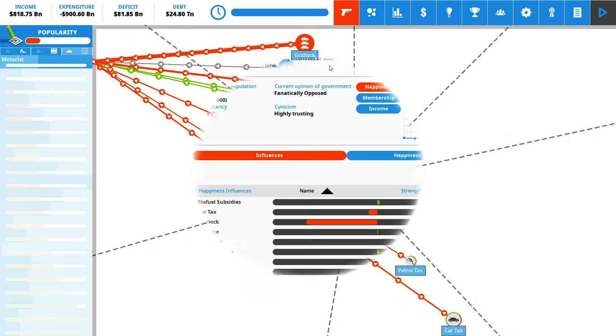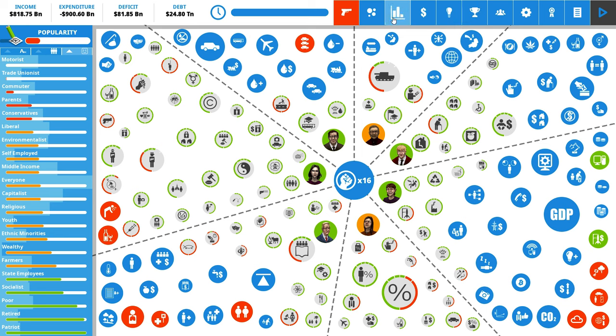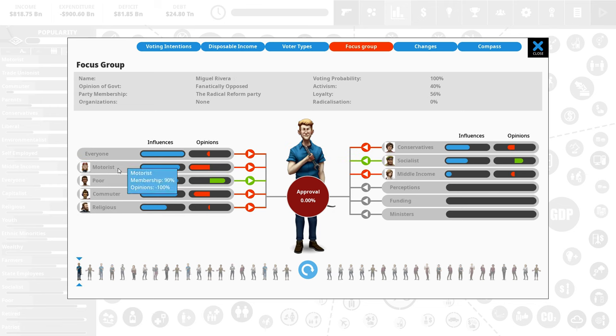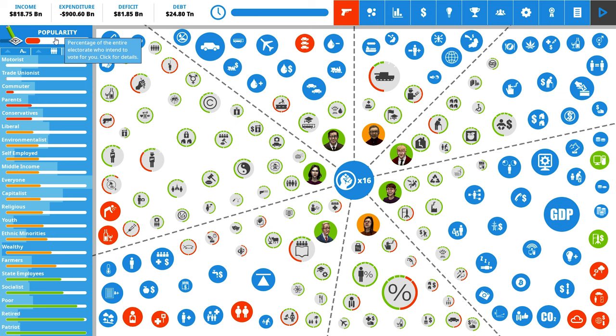Not everyone is only part of one group. Let's pick a focus group to look at. This person here, Shelby Ramirez, doesn't really approve of us. She's a motorist - that's a very strong influence. She's also poor, self-employed, a capitalist, religious, youthful, a little conservative, and a little bit of an environmentalist. Various things influence her approval, which is relatively low. Another poor motorist does like us a lot. We need to make sure we retain some popularity because ultimately we'll be voted in again.